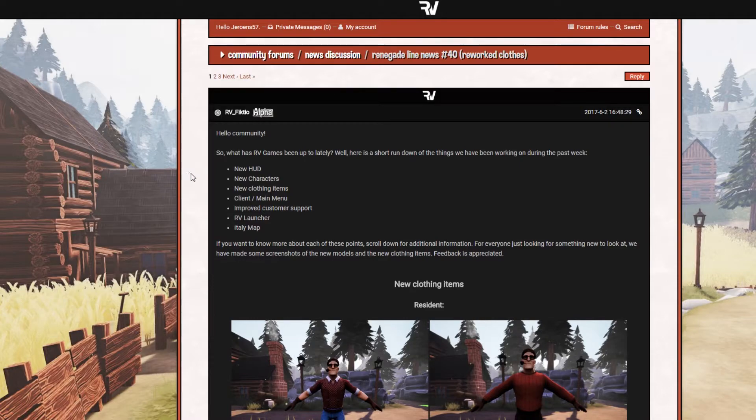New characters, new clothing items, glide menu, RV lounger, Italy map — we saw that one in the picture they sketched. If you want to know more about each of the options, scroll down for additional information.